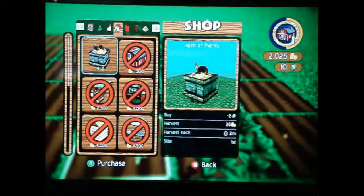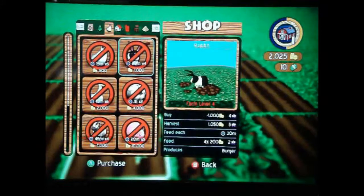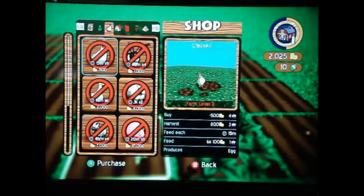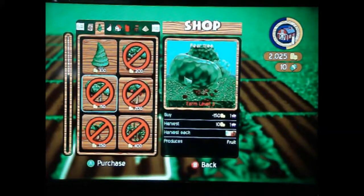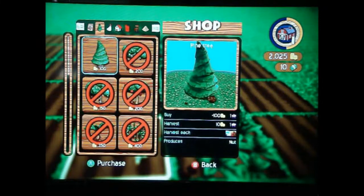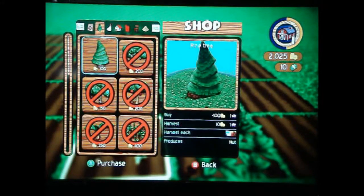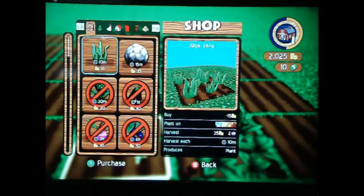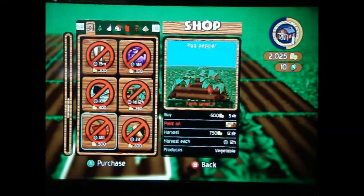You can buy stuff like barns, chickens, and animals — I remember the first game had animals too, so that's cool. You've got all these different trees, and every tree has its own type of fruit. Pine trees produce nuts, so that's what I'll get when I harvest from the pine trees. Then there are all these different fruits and plants you can plant.